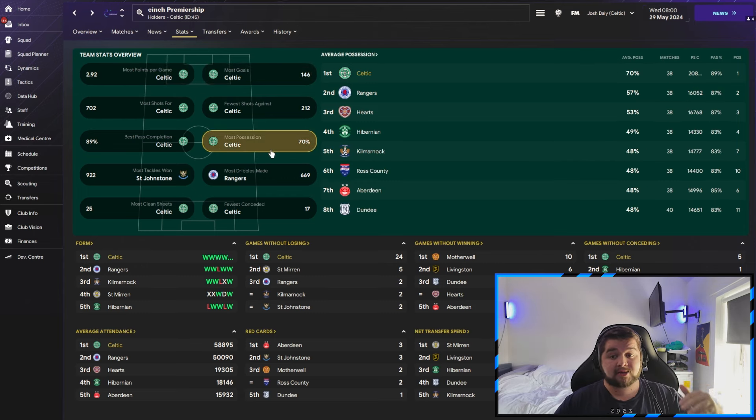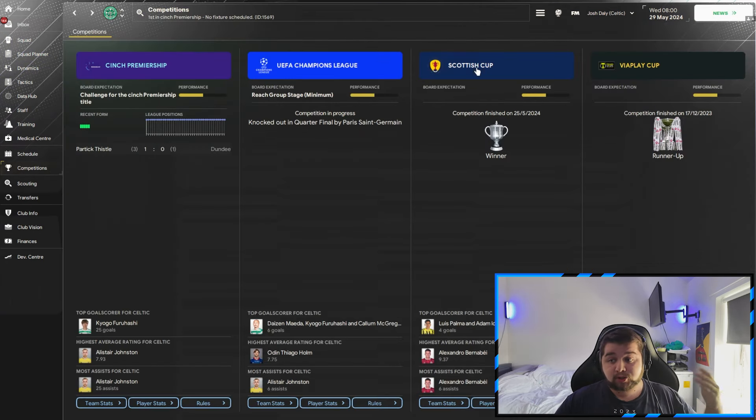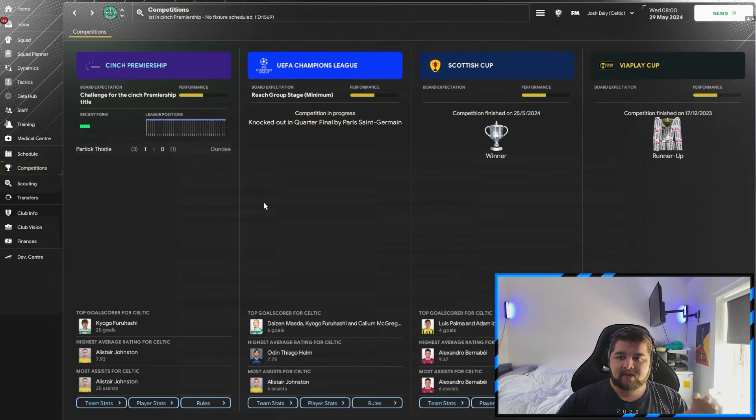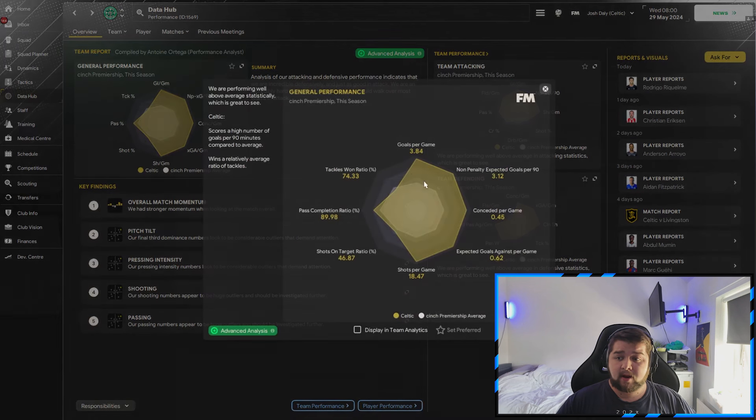This is what happens when you take this tactic and apply it to a top, top team. It doesn't mean you have to play as a top team — if you have a save with top players, you would replicate this. We go on to win the Scottish Cup as well against Livingston in a 6-0 final. We couldn't get the job done in the Viaplay Cup or the Champions League, but we ain't going to beat PSG — they are a ridiculous team — but we'll take that any day of the week.